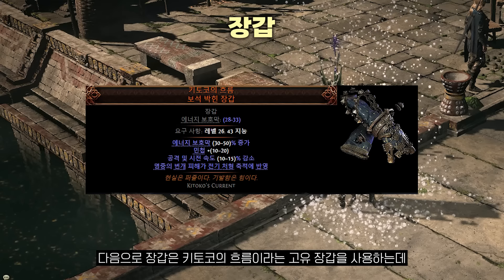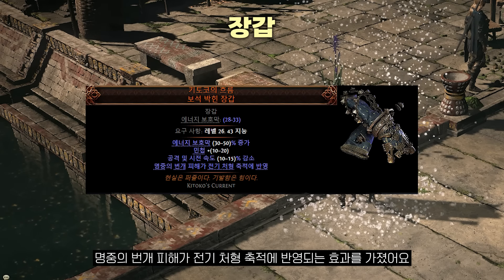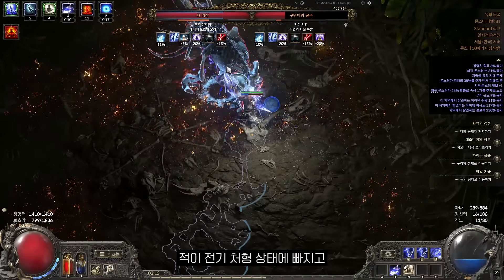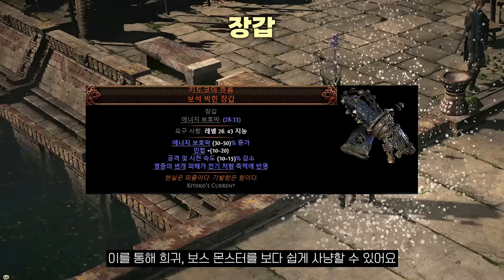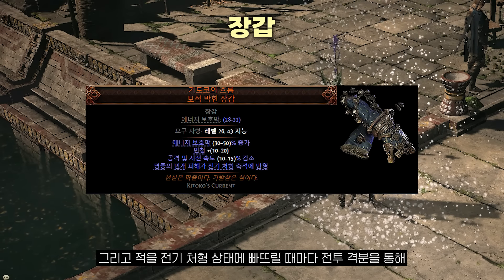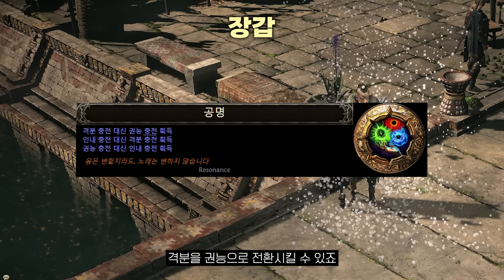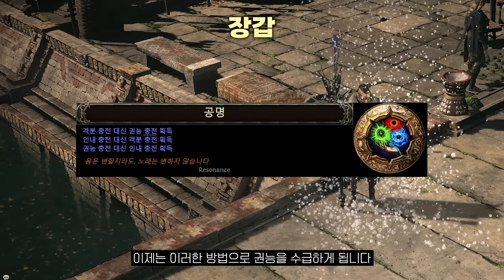장갑은 키토코의 흐름이라는 고유 장갑을 사용하는데, 명중의 번개 피해가 전기 처형 축적에 반영되는 효과를 가졌어요. 우리가 명중시키는 번개 피해가 쌓이다 보면 적이 전기 처형 상태에 빠지고 5초 동안 아무런 행동도 할 수 없게 됩니다. 이를 통해 희귀 보스 몬스터를 보다 쉽게 사냥할 수 있어요. 그리고 적을 전기 처형 상태에 빠뜨릴 때마다 전투 격분을 통해 격분을 수급할 수 있고, 키스톤 공명을 통해 격분을 권능으로 전환시킬 수 있죠. 이러한 방법으로 권능을 수급하게 됩니다.